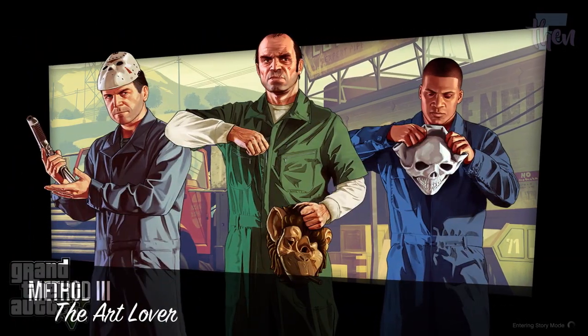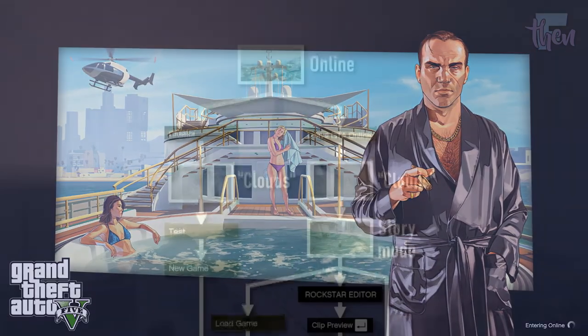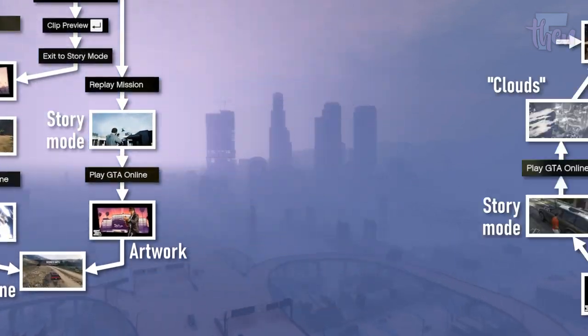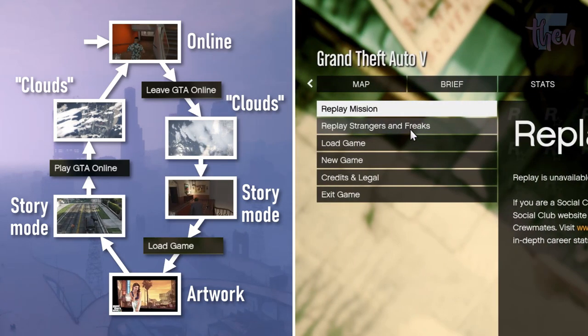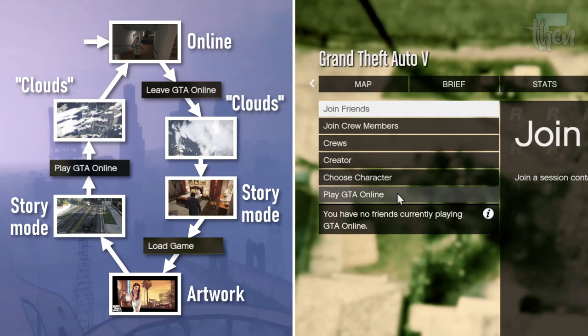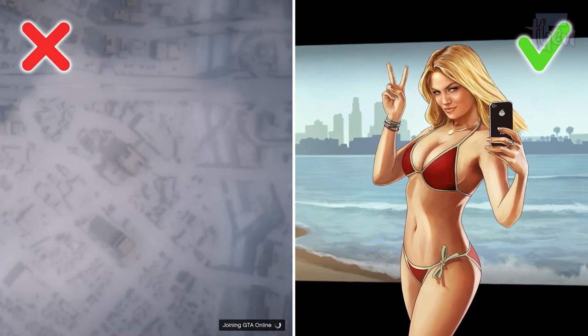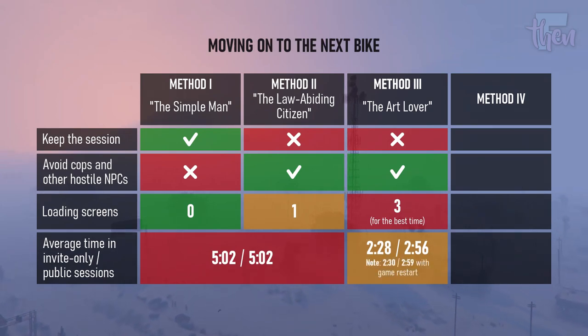The third method involves going through an artwork loading screen into story mode or online. There are multiple ways to trigger an artwork loading screen — for example, by going to story mode from a creator test or from the Rockstar Editor after loading a clip — but probably the fastest way is to enter story mode with the 'Leave GTA Online' option, then either load a save game or start a new game, and go back to GTA Online. Remember: a loading screen with clouds is not enough to reset the cooldown — you need to see the artwork screen. The average time between service requests is thus reduced by more than half in private lobbies, and to less than three minutes in public ones. Quitting the game completely and restarting it also works but generally takes slightly longer.